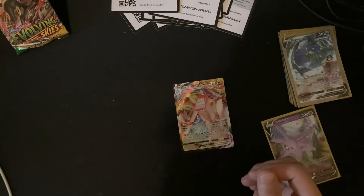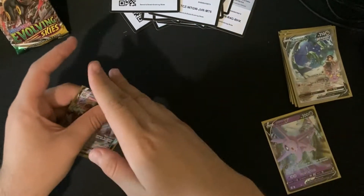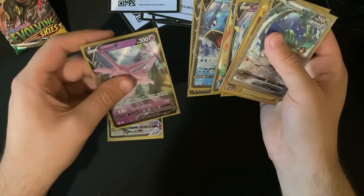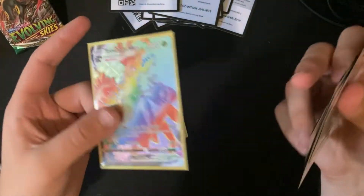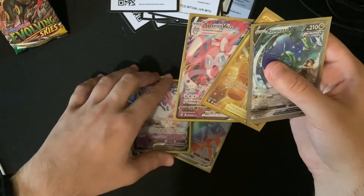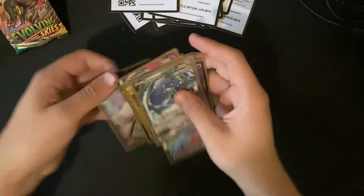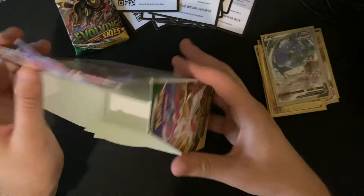We're down to the last pack already, and I guarantee it's not even going to be a white code card. And it's a white code card — the dream is alive! What are we going to get? We might walk out with absolute crap or we might get something amazing. Pumpkaboo, Carvanha, Gossifleur, Fletchling, Scraggy, reverse hollow, Ace Trainer — and a Duraludon VMAX! We didn't walk out with absolute nothing, but we could have done better than the Duraludon VMAX.